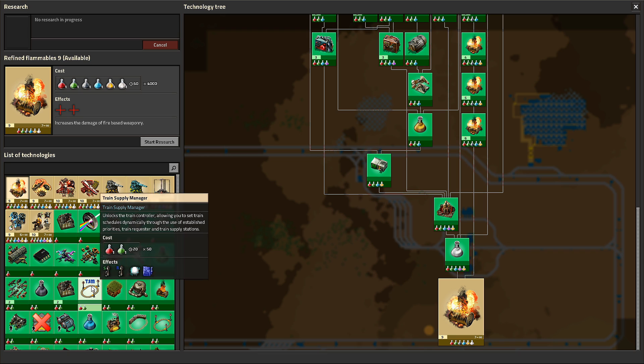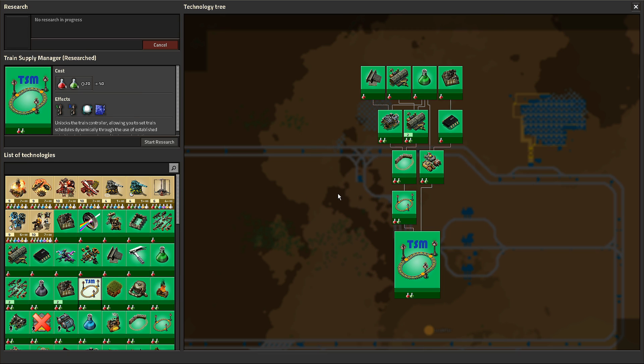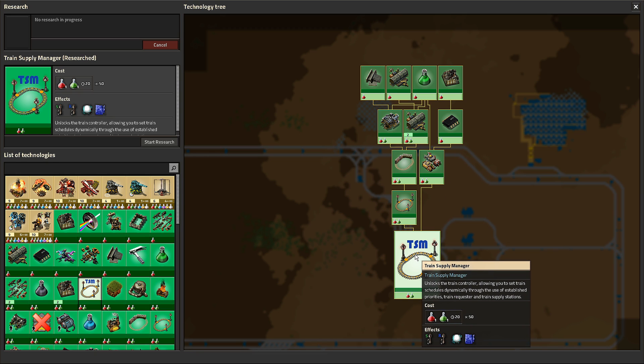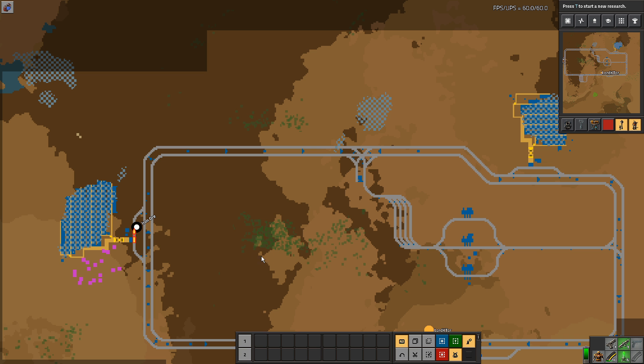First, there's a tech you need to get: the TSM tech. It's pretty cheap - just red and green - and it's prerequisite to getting the railway, automated rail transportation, and circuit network, because we use some very basic circuit network to tell TSM when there's demand to send a train.